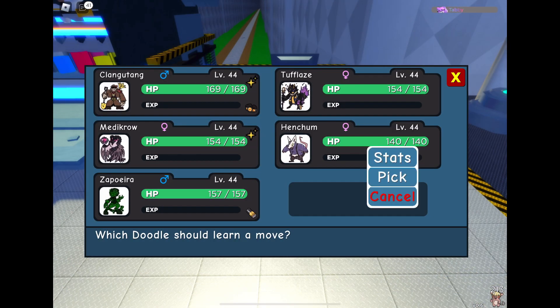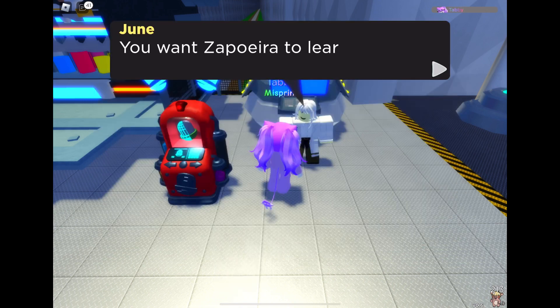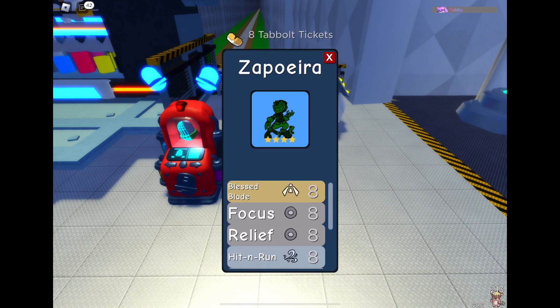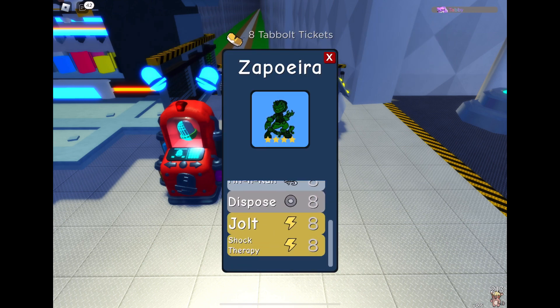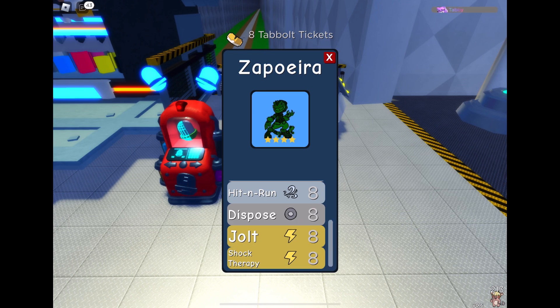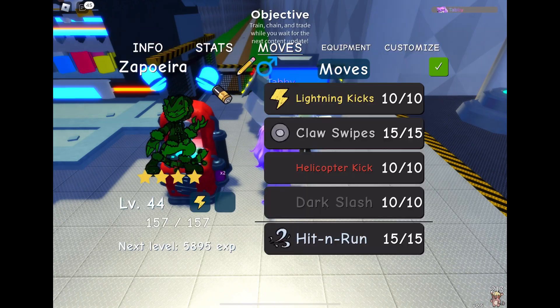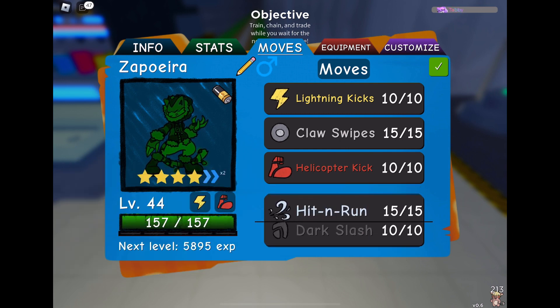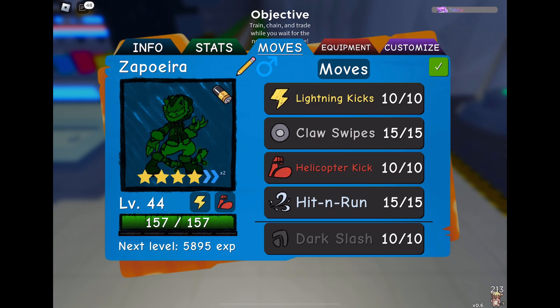The other thing is this lady at the back, June — you can choose one of your doodles and give it print moves. So for the eight tickets you get for free when you join, you can give your starter a new move. I'm going to give my Zapraera Hit and Run for now just to show you how it works. It costs eight tickets, which would take you about 16 minutes to print out — about two minutes for one ticket for Tabolt. So you can get a print move every 16 minutes of playing, or offline if you bought the game pass.